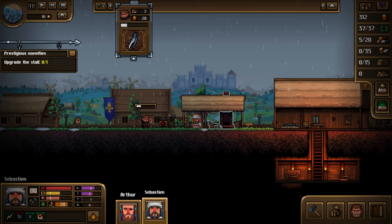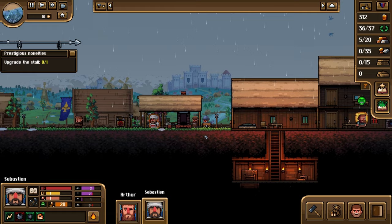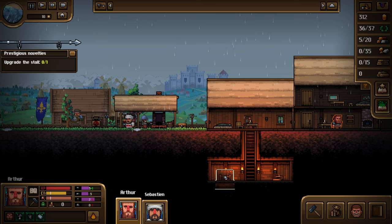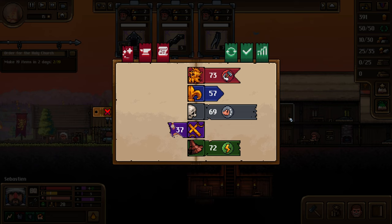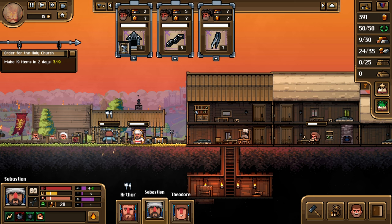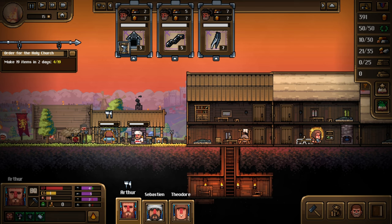You have only a limited amount of time to fulfill each order you accept, and if you fail to deliver, people get mad — and when people get mad, you lose reputation, which plays a big part in this game. Your decisions matter. Of course some factions dislike each other, so appeasing one will upset the other. Therefore you have to find the balance between leaning too much to one side.